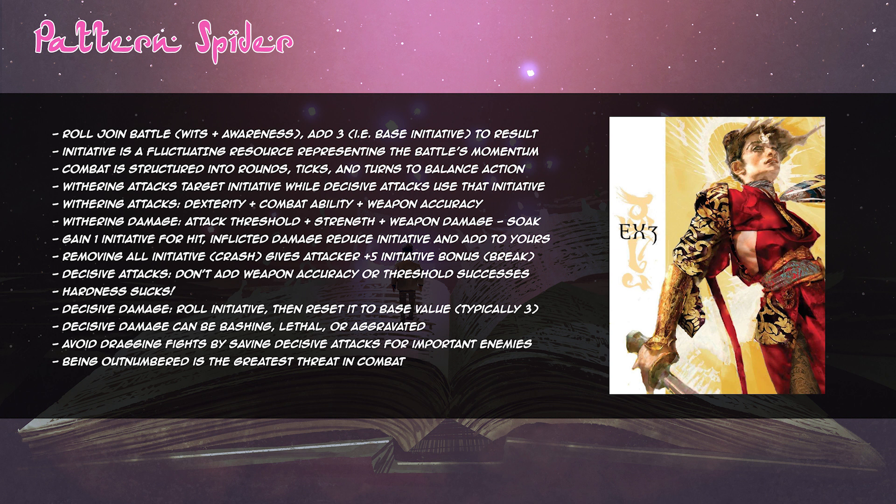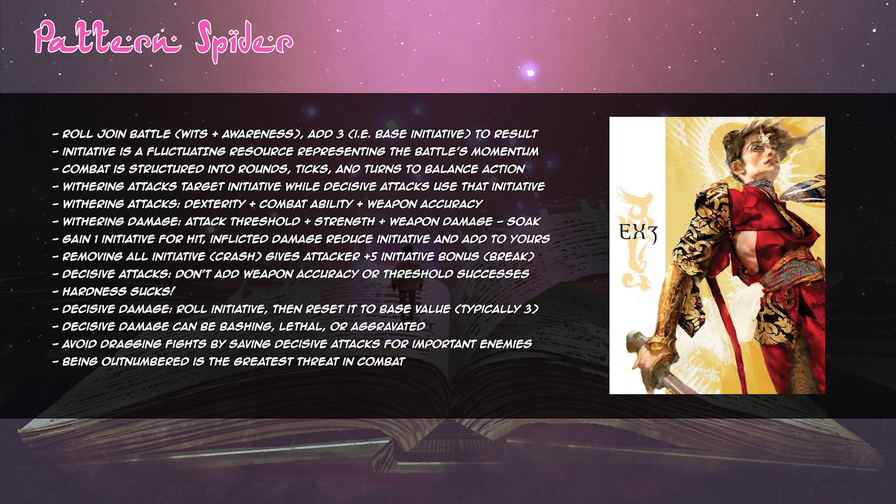If you're a storyteller unsure how to set up challenging fights, keep in mind that numbers are incredibly important in this initiative system. A full circle of PCs beating on a single lonely boss will wither them into oblivion with no chance of recovery. Make sure players are outnumbered or give lone bad guys tools to survive. Creatures with legendary size are decent threats because they're difficult to crash, helping them retain initiative. If you want your circle of Solars to fight a single Abyssal mastermind, account for their disadvantage — perhaps with prepared traps to even the scale of battle.